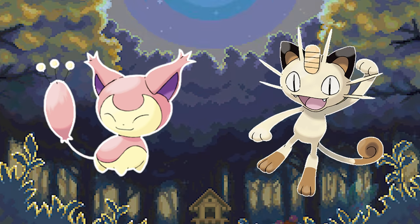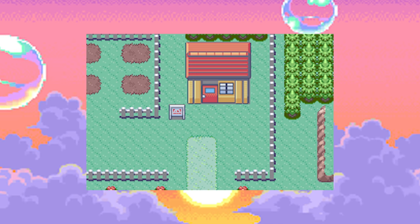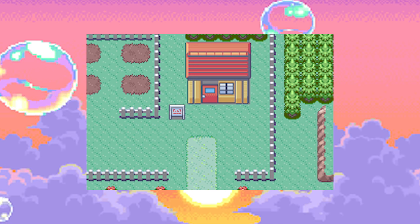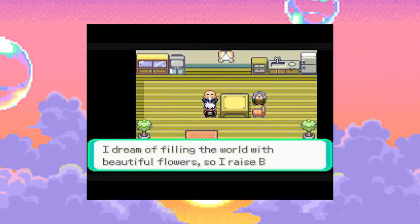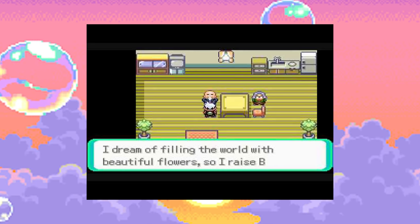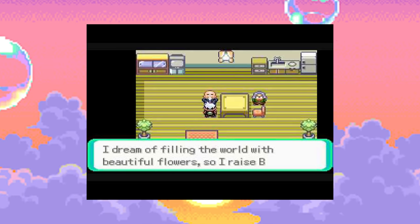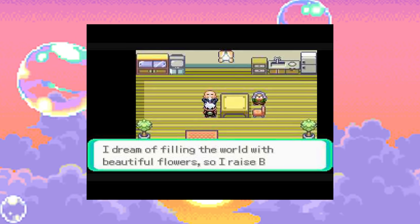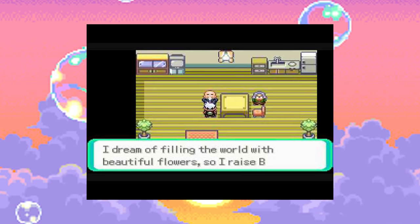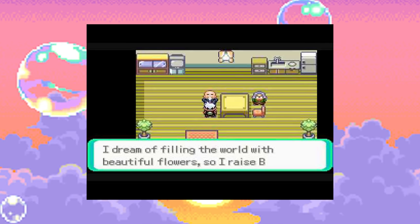The Berry Master first appeared in Generation 2 and seems to be an expert in growing and caring for berries, distributing them as gifts. In Pokemon Emerald, the Berry Master's wife asks the player about good sayings once per day and rewards a rare berry for each of 5 special phrases. The phrases and rewards are: 'Great Battle' gives a Spelon Berry, 'Challenge Contest' gives a Pamtre Berry, 'Overwhelming Latios' gives a Watmel Berry, 'Cool Latios' gives a Durin Berry, and 'Super Hustle' gives a Belue Berry.